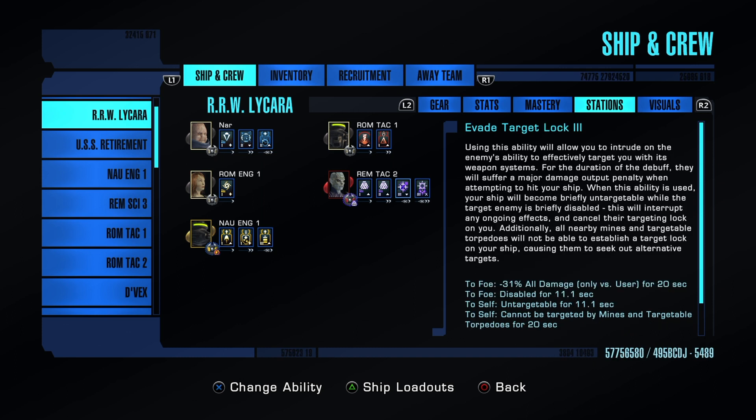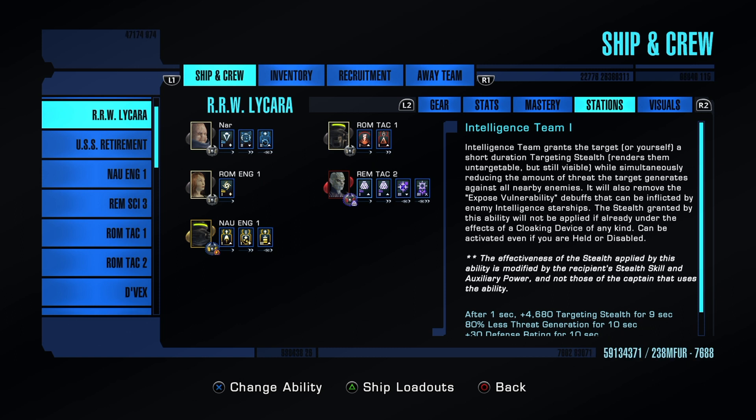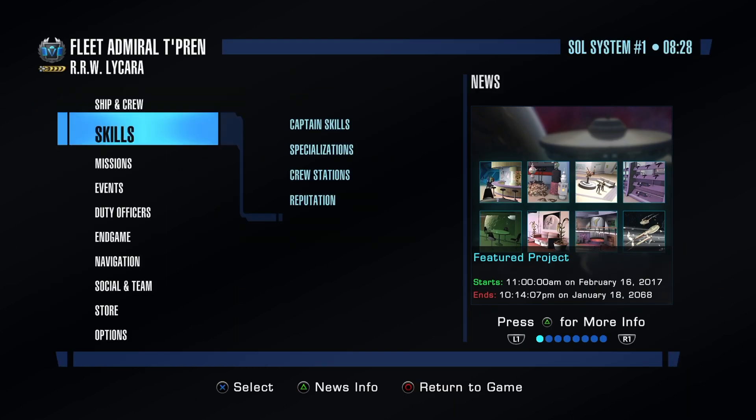Evade Target Lock is awesome — if someone gets in range and you're taking damage, it's a hard clicky for me. And to complete the picture, surgical strikes 3: there are no ifs or buts, you need surgical strikes 3, just like beam overload needs to be 3. All these intel abilities feed the temporal surge trait, which has a 2-minute base cooldown that drops every time you activate an intel ability — you can be hitting temporal surge every 15 to 20 seconds.